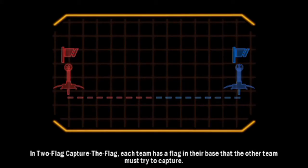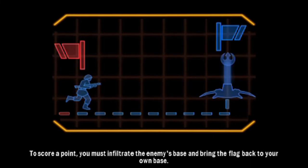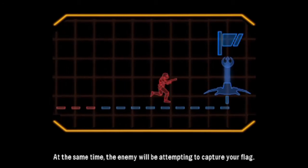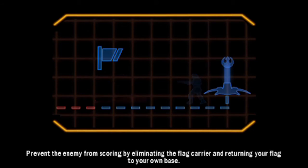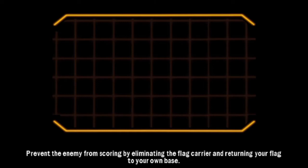In two flag capture the flag, each team has a flag in their base that the other team must try to capture. To score a point, you must infiltrate the enemy's base and bring the flag back to your own base. At the same time, the enemy will be attempting to capture your flag. Prevent the enemy from scoring by eliminating the flag carrier and returning your flag to your own base.